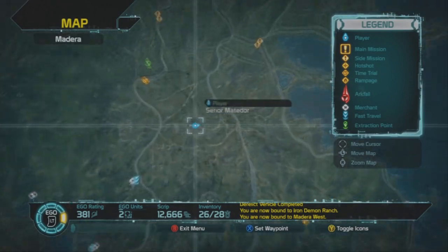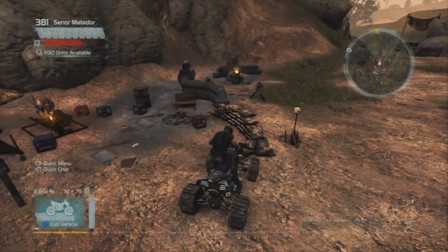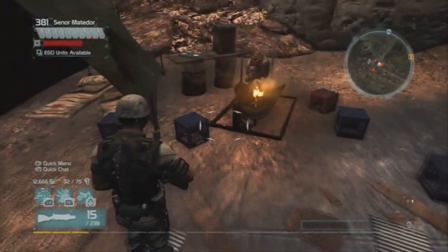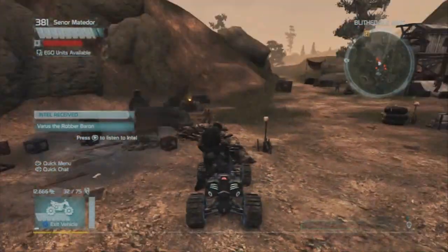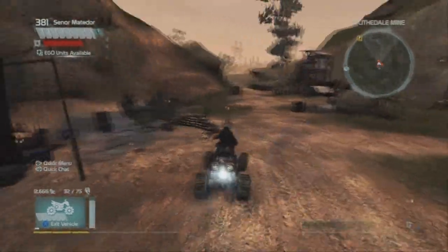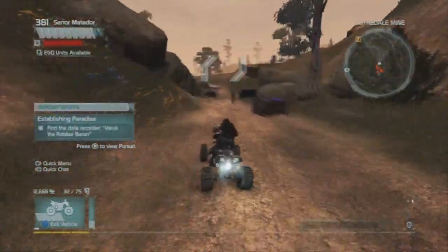Next one is Varus the Robber Baron, which is my personal favourite. It's in Blythedale Mine. You just come in, and where the roasting pog is, you just run over. Get it and get away before you die again.